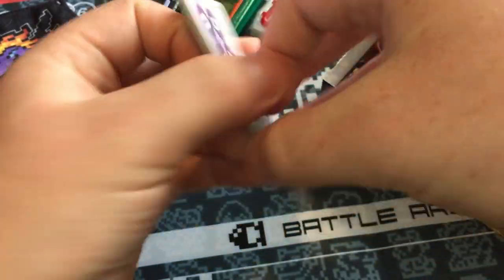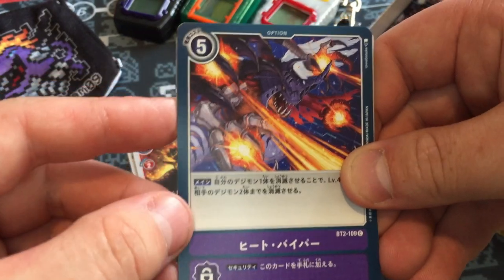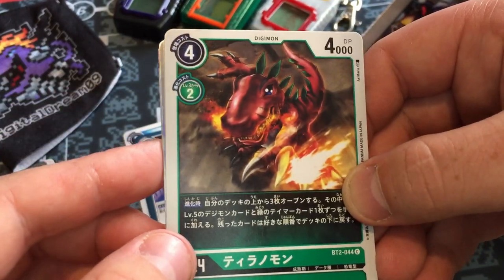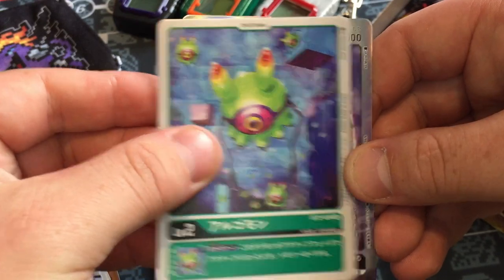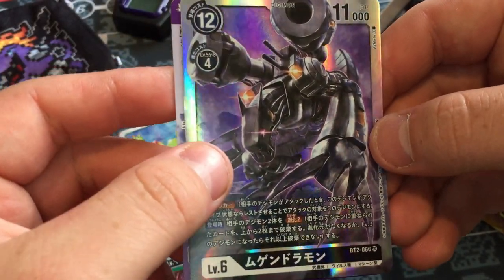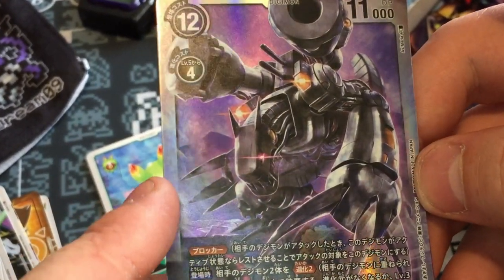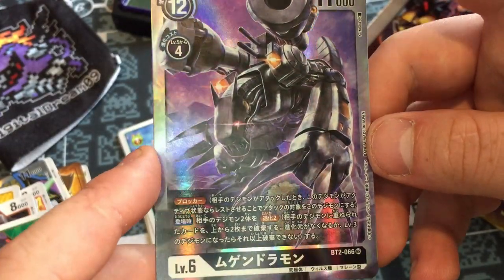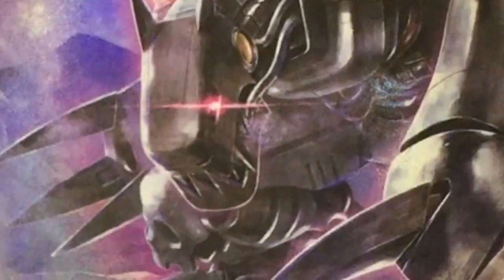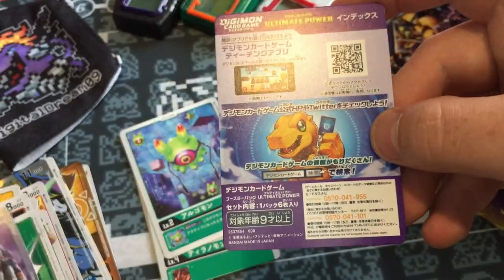Come on, Greymon! Seadramon, one of Vorvomon's evolutions. Chimeramon's attack card. Tyrannomon. One of the Algomon — baby in training level. Machinedramon! Boom! Machinedramon is by far the coolest of the Dark Masters. That is one magnificent Digimon. The metallic effect, the rainbow, those piercing red eyes — just soulless and pure evil. So good. Another super rare. Wow. Machinedramon.